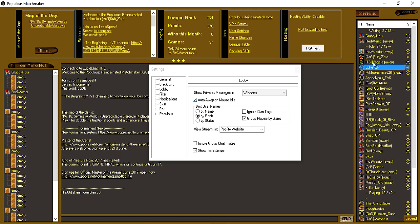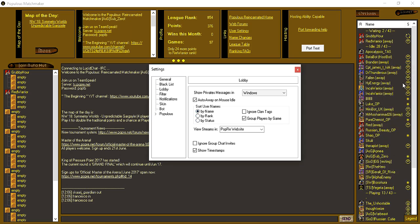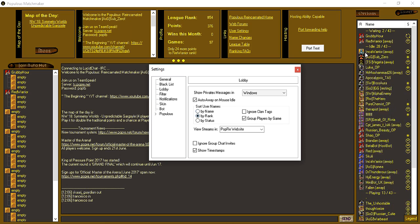Auto away on mouse idle: if you're not at your computer for say five or ten minutes, you will automatically change to Away. You can sort everyone's names on the left — this is all the players currently in the Populous Matchmaker; we've got 43 people online at the moment. You can sort it however you like — by name, alphabetically within groups. If you select by rank, which is how I have it, you see everyone's ranks sorted by their league positions along with different icons.